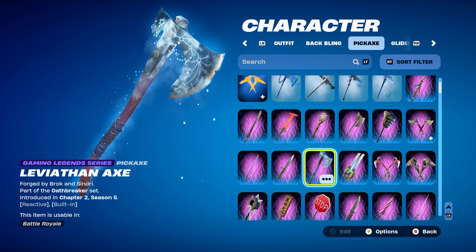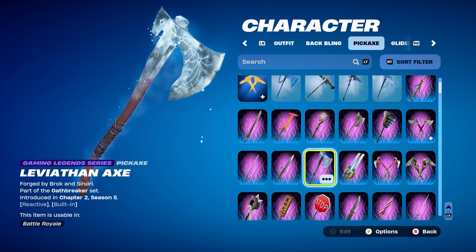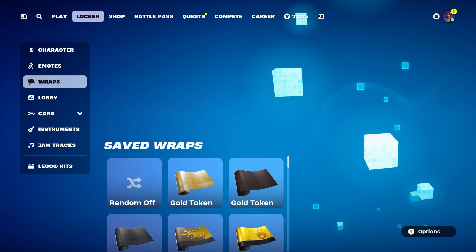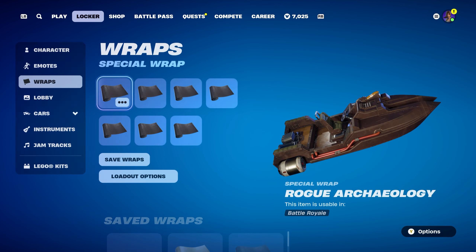The pickaxe is the Leviathan Axe, a Gaming Legends series pickaxe from the Oathbreaker set, introduced in Chapter 2 Season 5 — it's Kratos' pickaxe. Works perfectly for the brown design and pairs nicely with the skin. If you don't have it, you can also use a combat knife. The weapon wrap is Rogue Archaeology, part of the Indiana Jones set, introduced in Chapter 3 Season 3 — a fully brown-themed wrap, definitely my favourite to use with the Lara Croft skin.